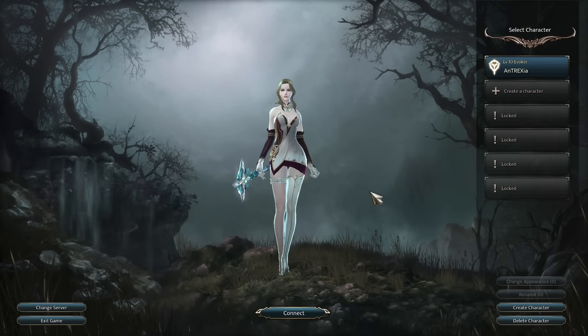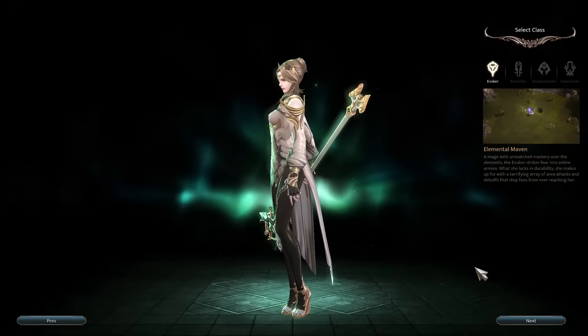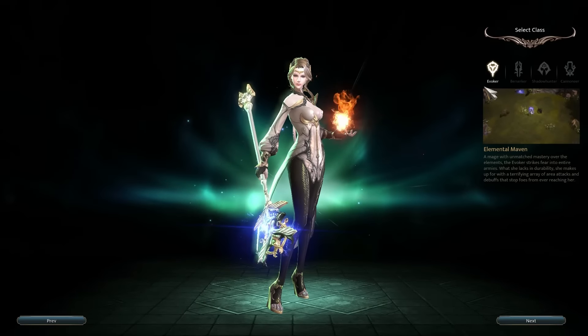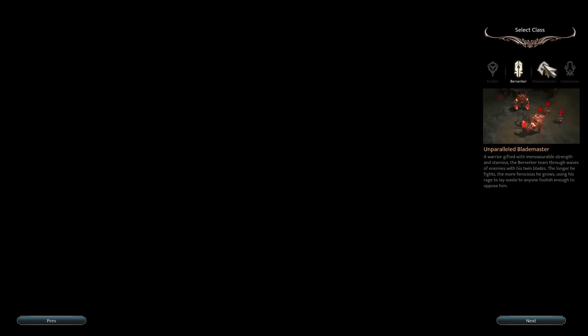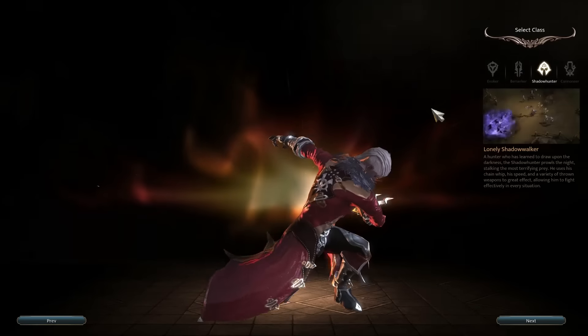Let's look at character creation first, and then I'll show you what it's like when you actually start the game. Character creation is relatively simple — there are really just four classes: Evoker, Berserker, Shadowhunter, and Cannoneer.